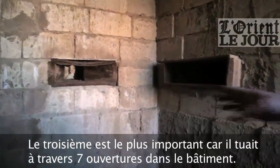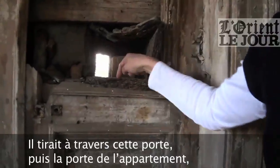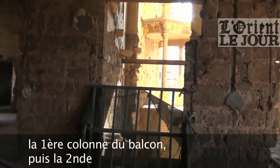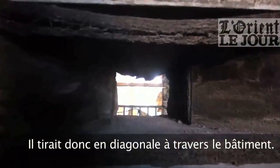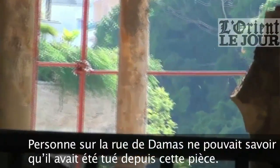The third one is the most important one because he kills through seven openings in the building — through this door, the apartment door, the staircase, the windows of the staircase, the first column of the balcony, the second column of the balcony — and he kills people on Damascus Road. He is shooting diagonally through the building. Nobody on Damascus Road would know that he was killed from this room.